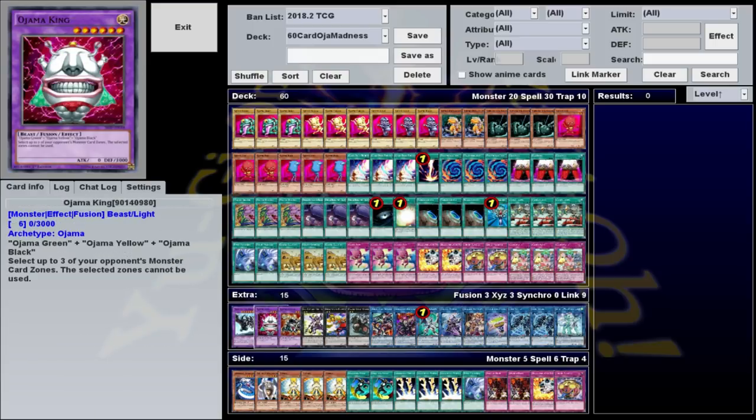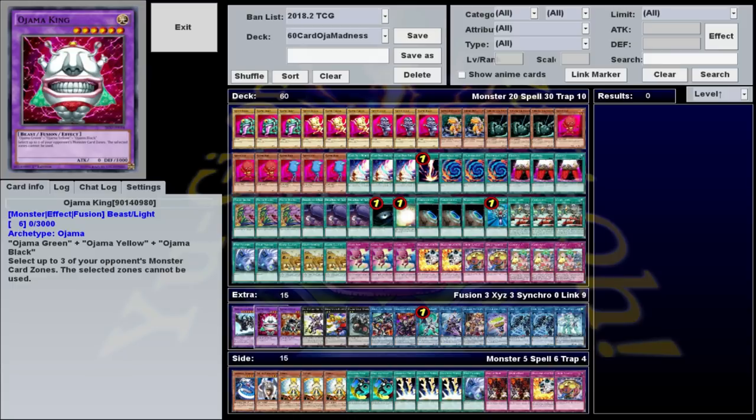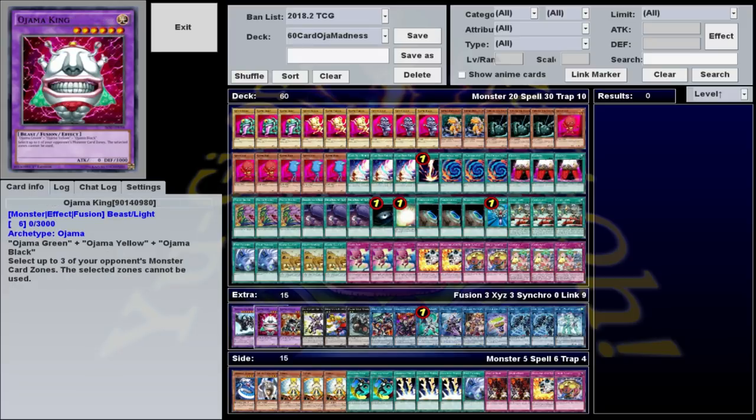Speaking of which, I should go ahead and explain the extra deck. We're playing two other fusions just because we can make them: Ojama King and Ojama Knight. These can both have some pretty high attack if you have Ojama Country out that swaps their attack with their defense, and they have some zone-locking effects. If you get both of them on the field, you can effectively prevent your opponent from playing any monsters. Mostly, though, they're just there for the memes. You'd probably be just as well off playing a couple more copies of First of the Dragons, or just not playing fusions at all, but I figured if we're gonna play pure Ojamas, might as well throw these two in here.